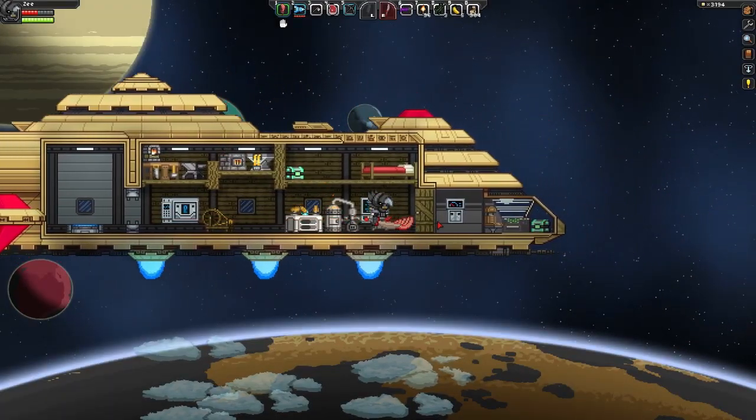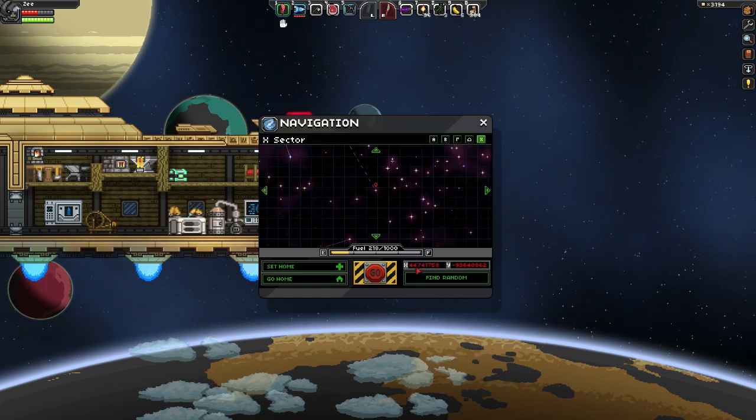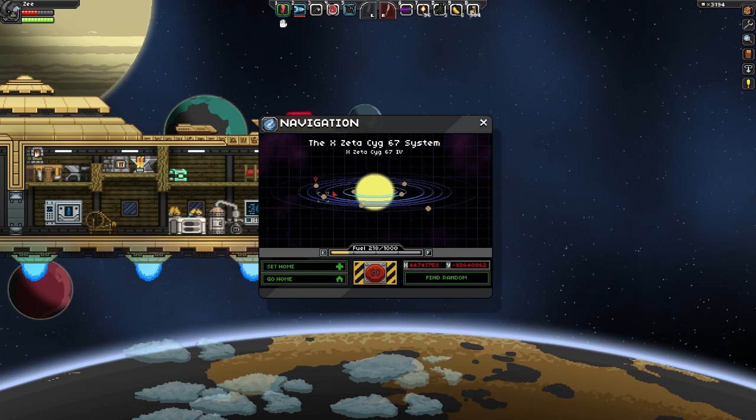Hey guys, how's it going? Welcome to another Starbound tutorial. Today I'm going to help you find a bubble boost tech. Now this is in the X sector. You can find the coordinates and the planet in the description.